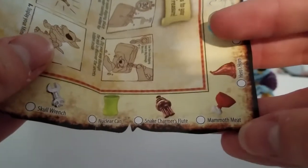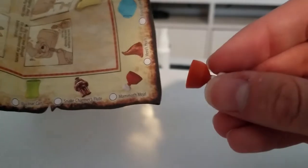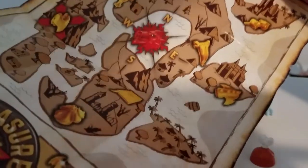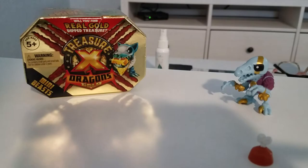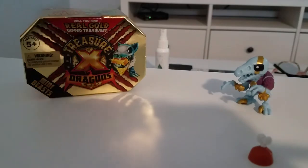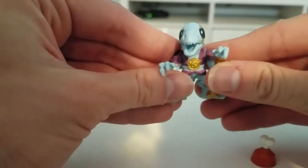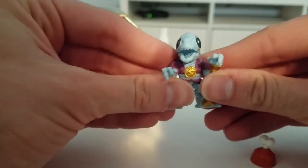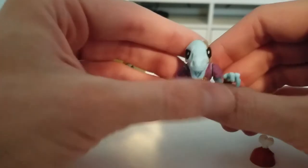Look! We got Mammoth Meat — so this is meat from a mammoth. Cool. This treasure map looks really nice. Should Xrex be a character in Warriors of Forgotten Island, or a different series on this channel? Let me know in the comments below.